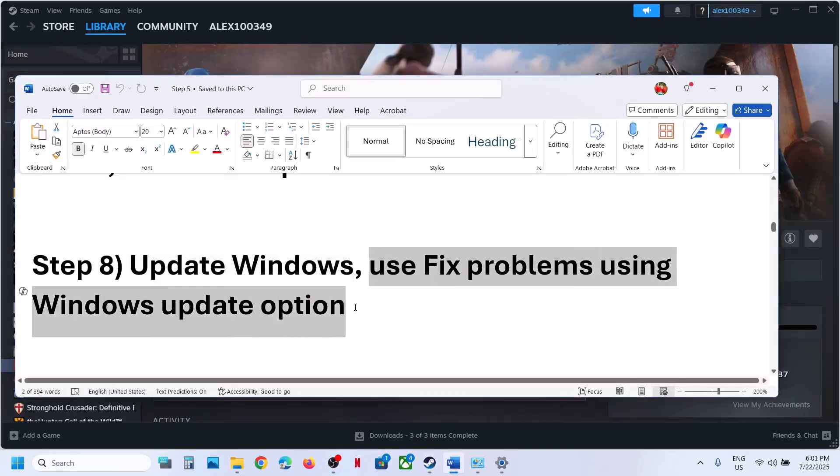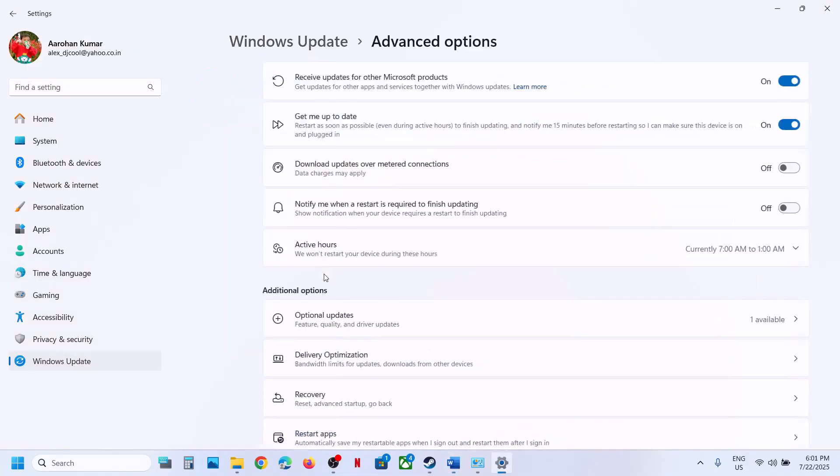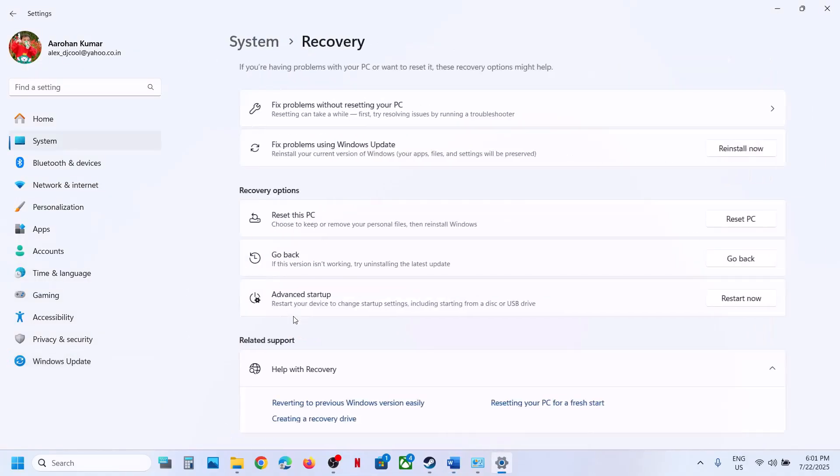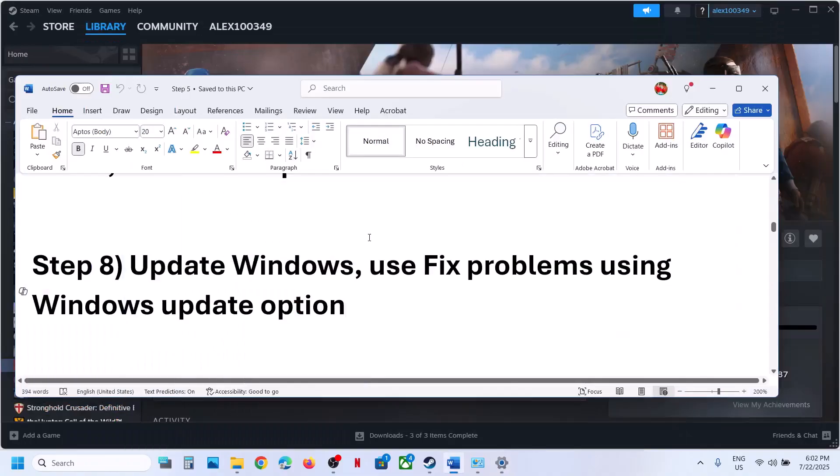Use the Fix Problems Using Windows Update option. Open Windows Settings, go to Windows Update, go to Advanced Options, scroll down, click on Recovery. Here you can see Fix Problems Using Windows Update — this will reinstall your current version of Windows while preserving apps, files, and settings. Click Reinstall and once the reinstall is done, log in and launch the game.